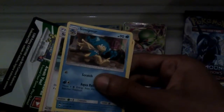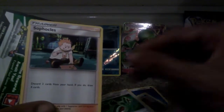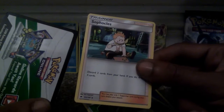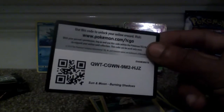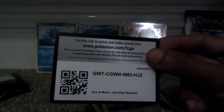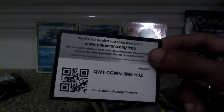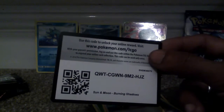I'm going to leave it on display in the background. Then we've got a basic generic water card — nothing special. Then we got a Simipour. We then got a Trainer Bodybuilding Dumbbells Item card. And last but not least, we got a Trainer Supporter Sohochul, I think. Anyway, this is the code for the Sun and Moon Burning Shadows Pokémon Trading Card Game Online — go to www.pokemon.com and enter the code QWTCGWN9M2HJZ.